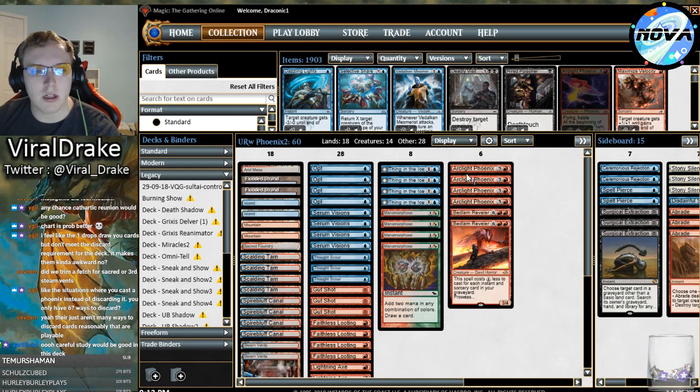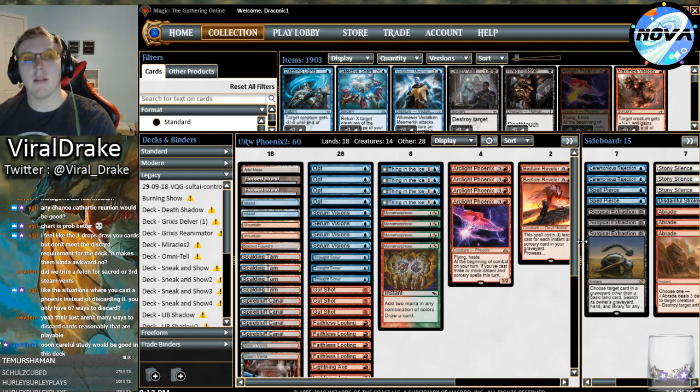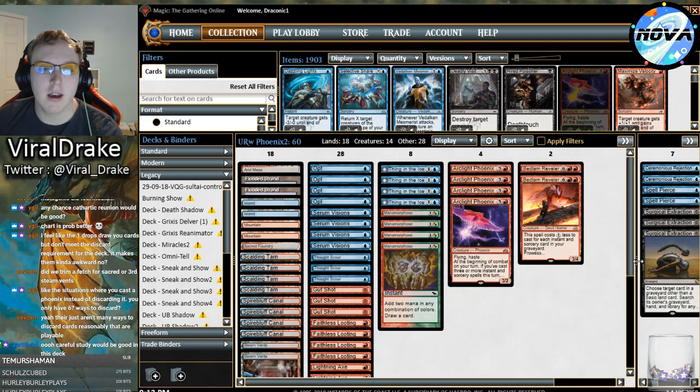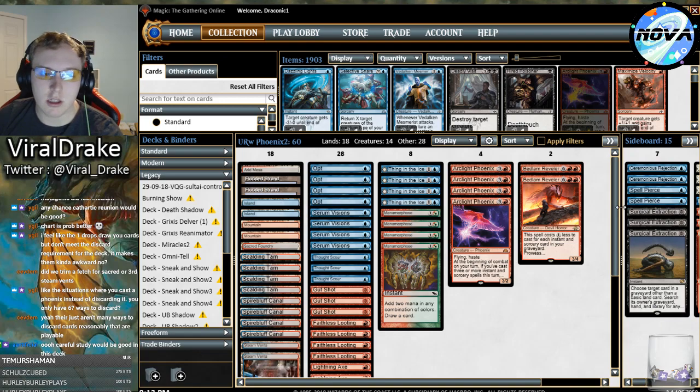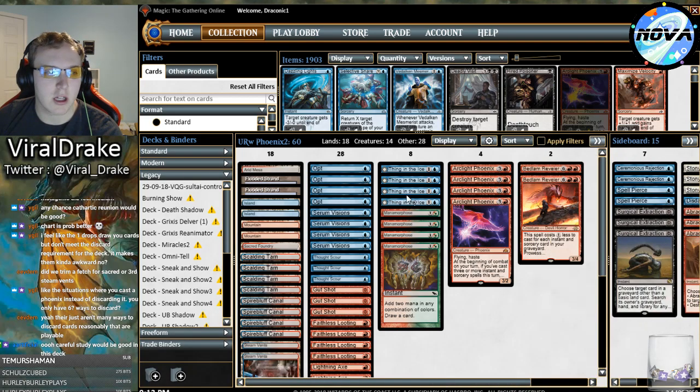Ross mentioned that if there's a lot of KCI in your metagame, playing the white splash for Stony Silences makes sense. I think at the open this weekend KCI is very likely to be a very popular deck, so Stony Silence could be really good. It looks on the surface to be pretty free to splash. Let's go ahead and dive in - I'll be a little more brief with this deck breakdown since I just did it earlier today.